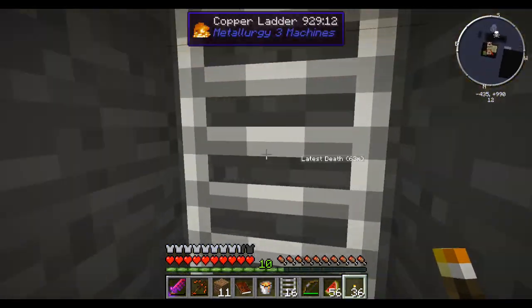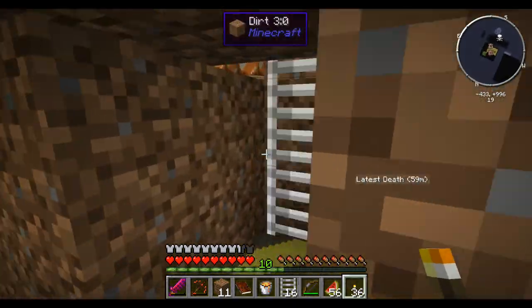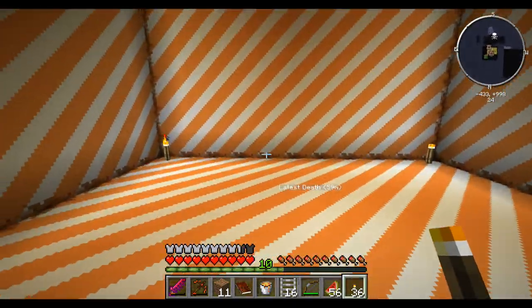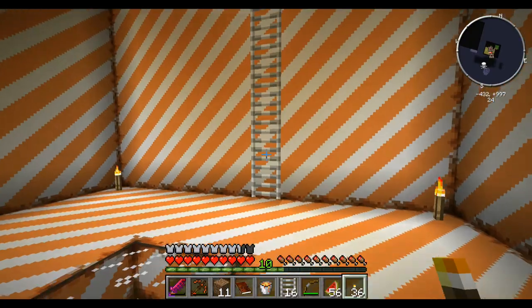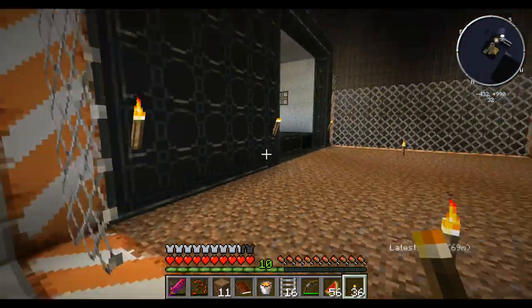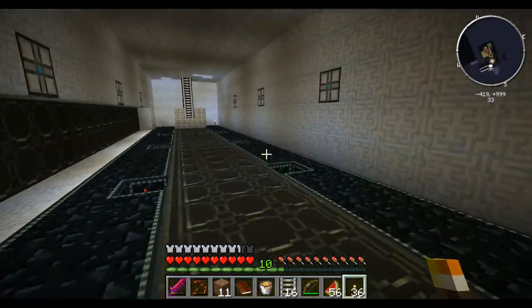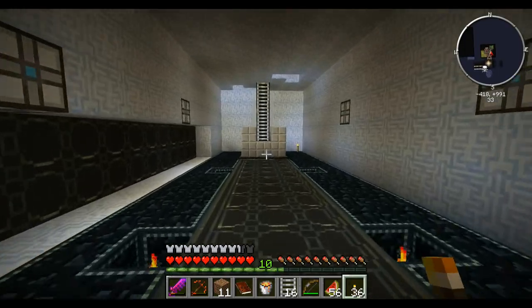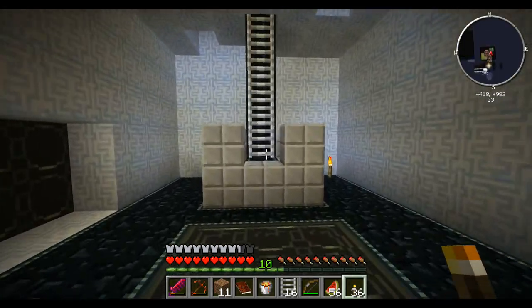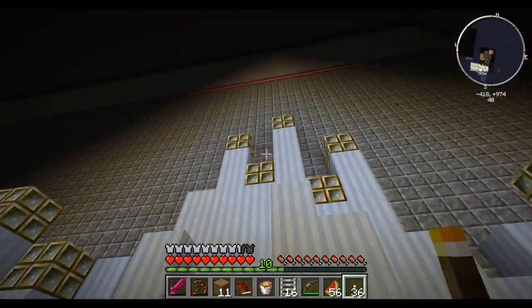I think we are pretty much finished with the inclusion chamber. We can unload this — I don't think there's anything else left to do in here. We'll unload this and I'll do some tree growing and chopping down in the observation lounge deck thing.